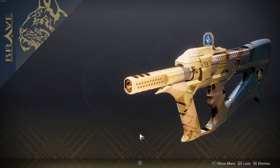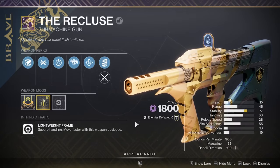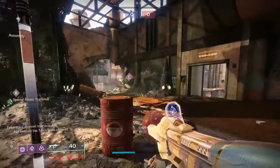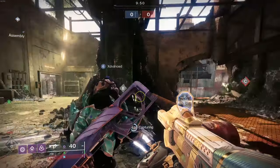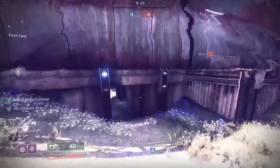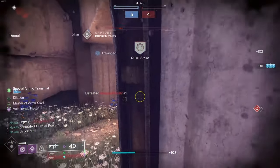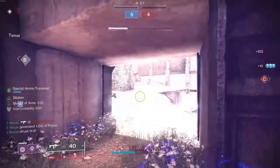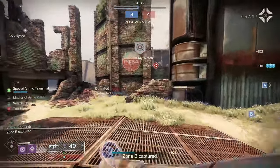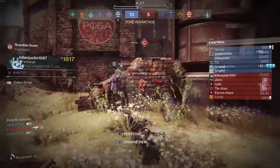We're going into some PvP and PvE to showcase exactly what this bad boy is like. We're on the Rusted Lands with the Recluse — look how glorious this weapon looks. We got Recluse back in PvP, the PTSD is real. First engagement — he didn't see me, free kill. The Striga is going to ruin me if this guy keeps pre-firing me.